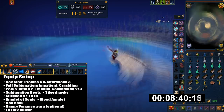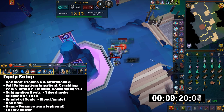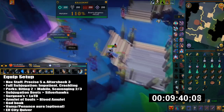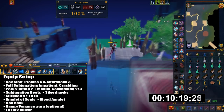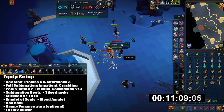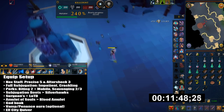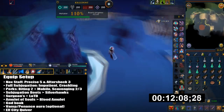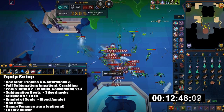I have Silverhawk Boots for Agility XP. Then I have Surgeon's Ring, though you can use Luck of the Dwarves if you want the Hazelmere's Signet Ring chance. I have Amulet of Souls — you want this because it helps you sustain damage using Soul Split. Otherwise you can use Blood Amulet of Torture. I wouldn't suggest Zealot's because you're not always 100% accurate against all these creatures.